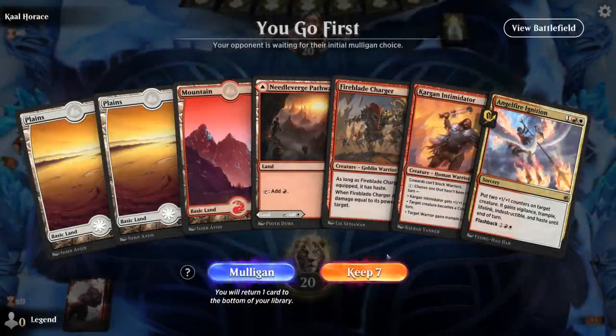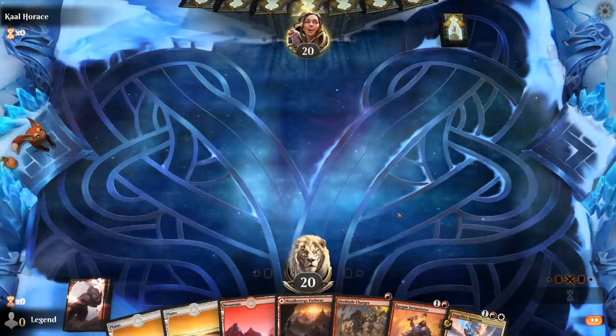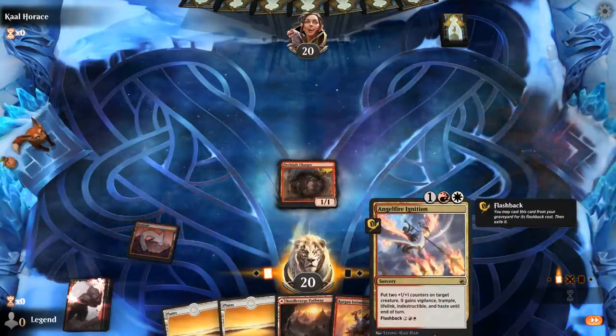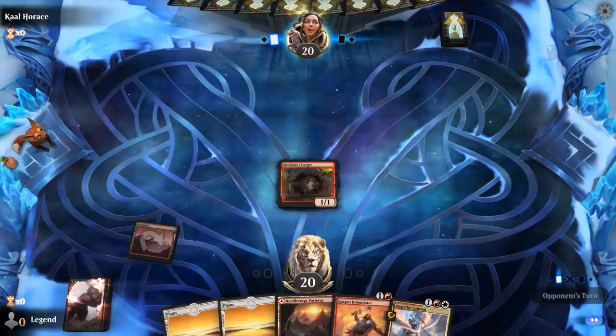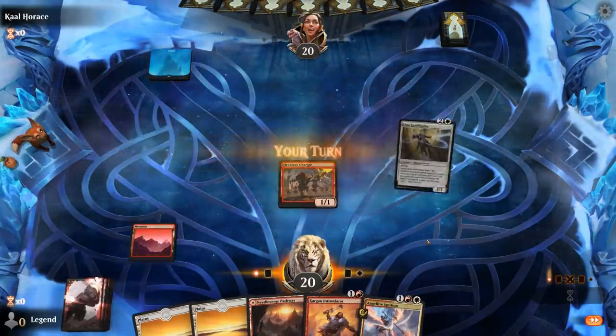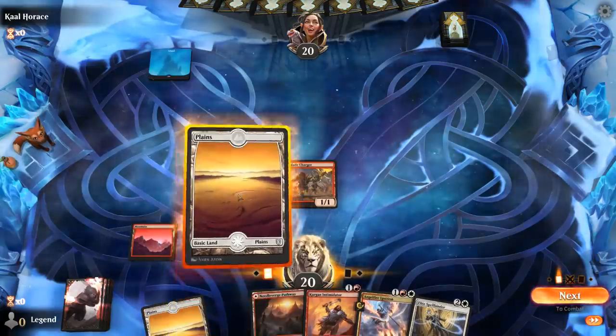We're on the play with a fine hand. Turn 1 Charger, turn 2 Intimidator, turn 3 Ignition, turn 4 Ignition perhaps — so we've got our first four turns covered. Ideally the opponent doesn't have too much removal in hand, because that's one way to beat Angel Fire Ignition.